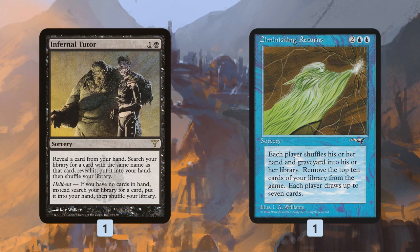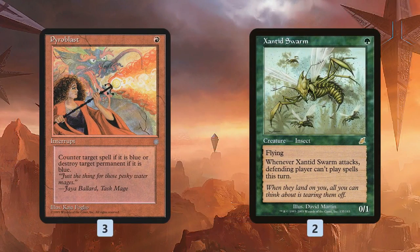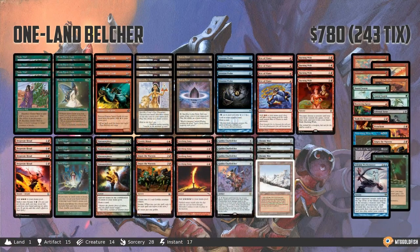Infernal Tutor is another card advantage option — we can Burning Wish for Infernal Tutor, which turns Burning Wish into a tutor for any card in our deck, not just sideboard sorceries. So we can Burning Wish for Infernal Tutor, Infernal Tutor for Goblin Charbelcher, then kill our opponent. Diminishing Returns is a draw-seven; Trash for Treasure is mostly more mana and a way to recover a killed Charbelcher. For non-Burning Wish sideboard cards: Pyroblast counters pesky Force of Wills, and Xantid Swarm prevents our opponent from casting Force of Will — we play it turn one, attack, and our opponent can't cast spells for the rest of the turn, giving us free rein to go off.